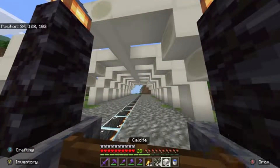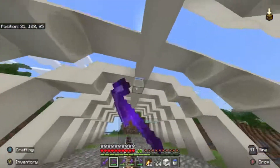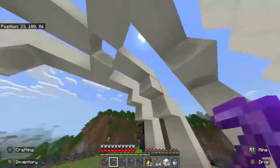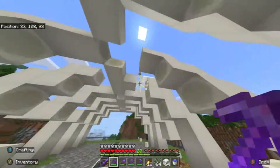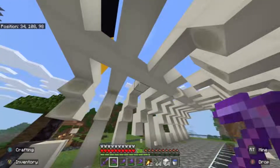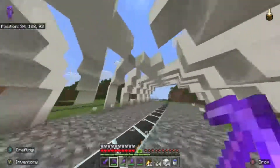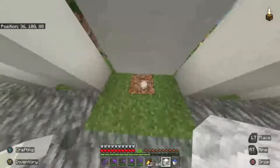Now that I'm kind of done with the base of the fossil, I want to add more detail using some calcite and glow lichens. I'm basically just replacing some parts of the fossil with calcite and putting glow lichens on it. Just randomly going around the fossil, destroying small parts which I'll replace with calcite. Looking from all angles to decide what to replace — I decided to destroy a few more spots afterwards. It's going to look even better once filled in with calcite.